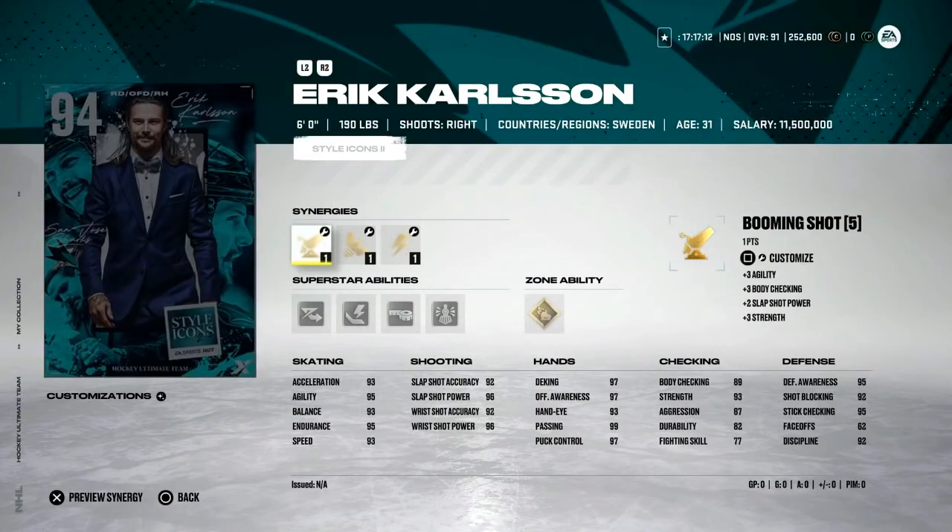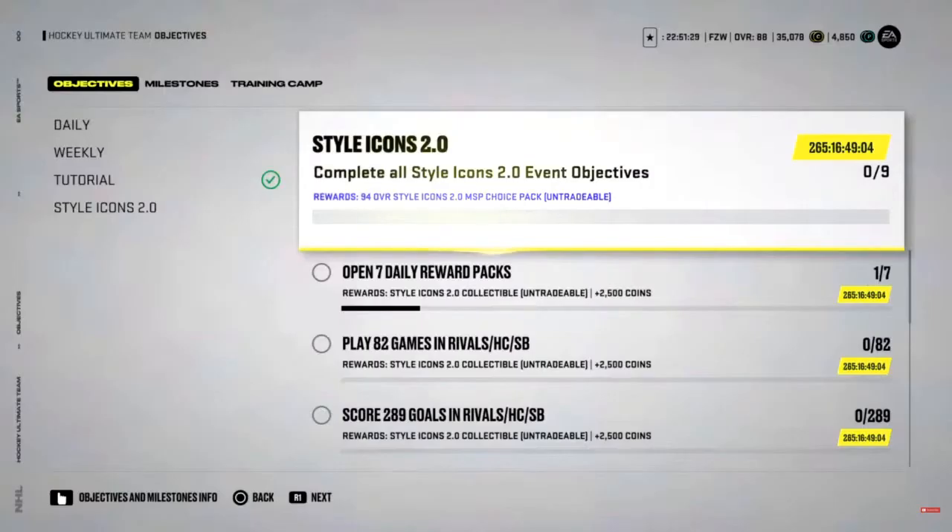Moving on to Eric Carlson. He's at 6-foot which is a good height, but he's still a 94. All of his goodness comes out of his offense, and I'm not a fan of rushing defenders. Booming Shot is a good synergy, Buzzing is good. His superstar abilities — Elite Edges isn't that useful, Thunderclap's useful, Tape to Tape I guess. Why does he need Wheels? That's just useless, especially for 10 points. His defense isn't as good as the others, his speed is insane and his skating is really good. But Eric Carlson is just not worth getting — he's just the wrong type of player, he won't fit well with your team.